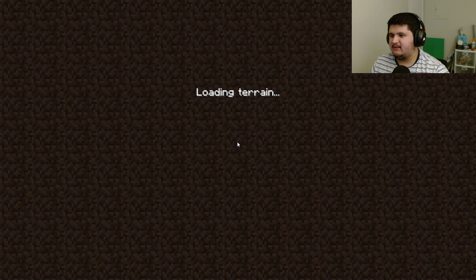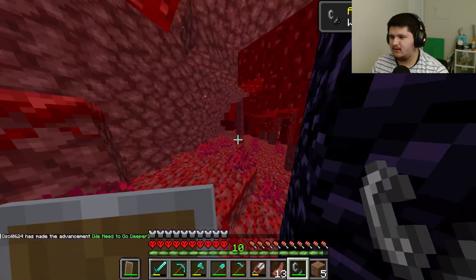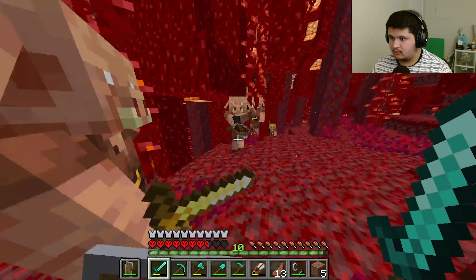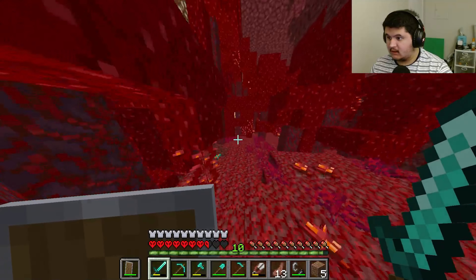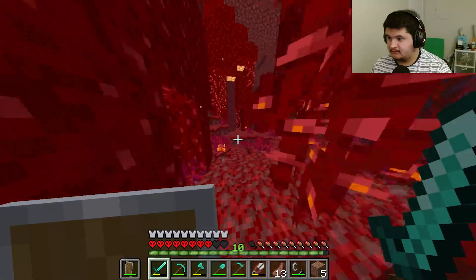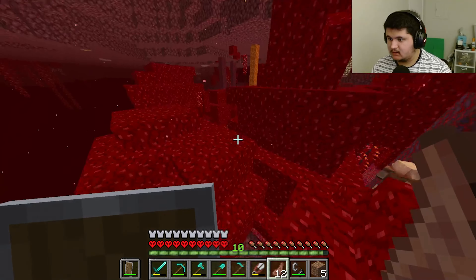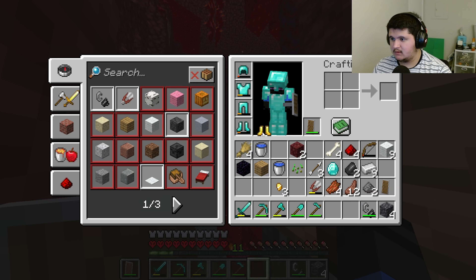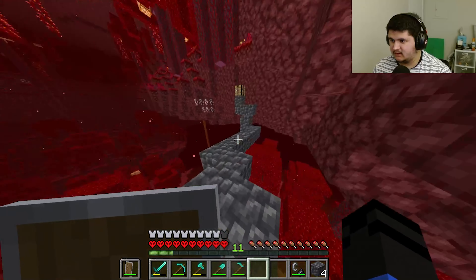Wish me luck. Please give me a good spawn — spawn me right next to a fortress. Let me write down these coordinates. Oh, this is not a good spawn. This is really not a good spawn. Holy shit. I need gold bad. I got boots, they should leave me the hell alone.